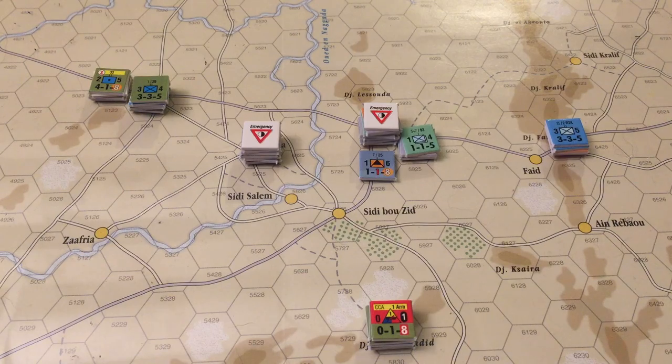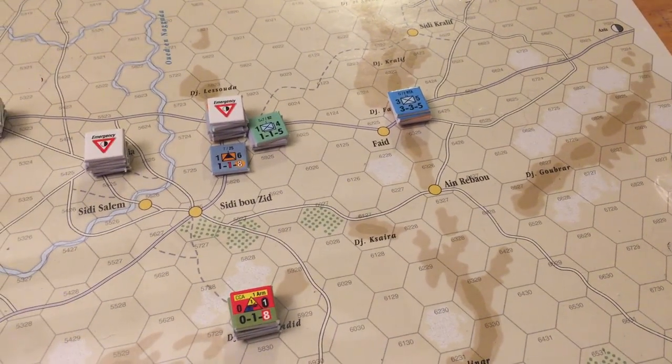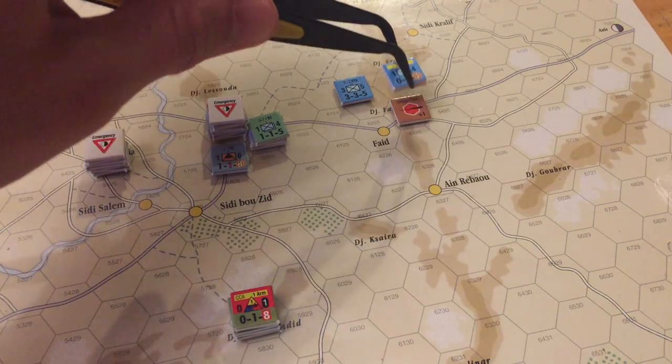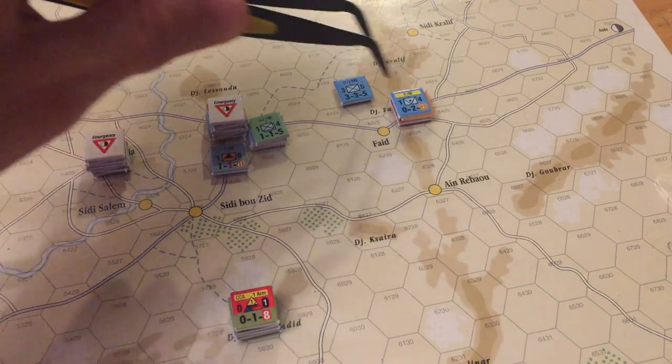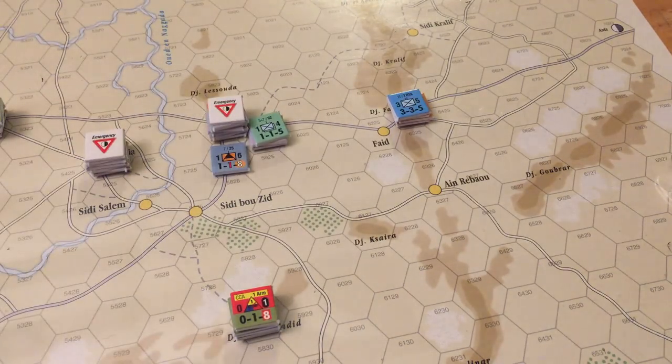I have three turns left after this turn, so I have four more activations for the Axis. I need to start thinking — let's take the gold, let's get our victory hex secured. Also, I'm in emergency supply so we need to get out of that as soon as possible. That means we're probably going to have to double back here and focus on the old pass at Faid. We still have a strong point there, a nice minefield, five points of defense. I think I can get some good attacks and open that pass up.